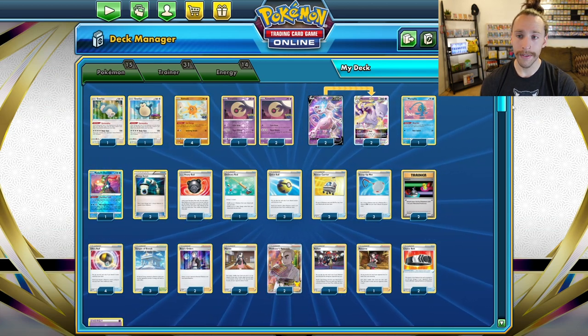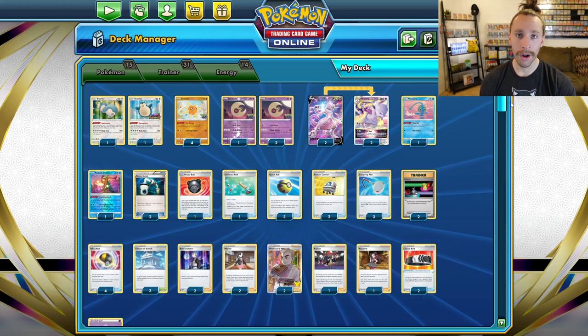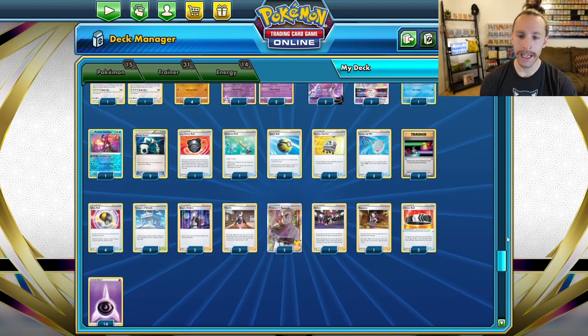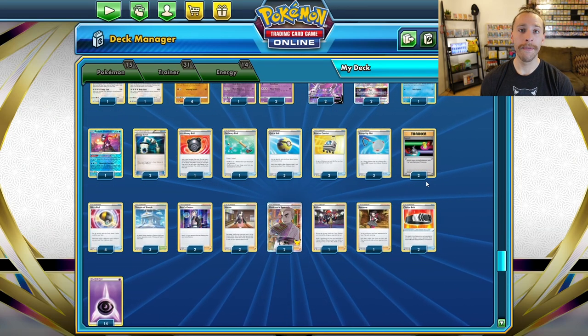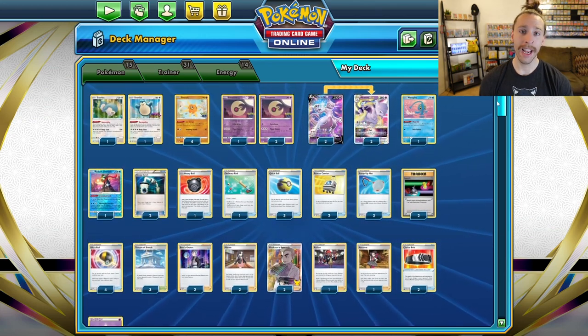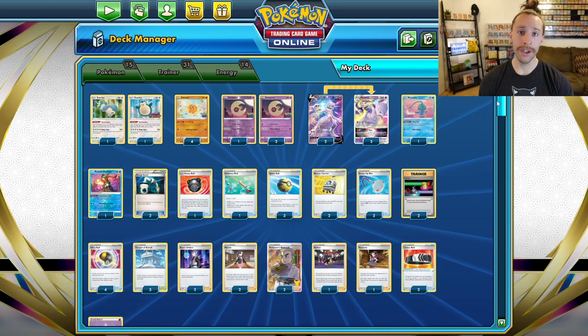We have two Boss's Orders, two Marnie, two Professor's Research, one Raihan, one Roxanne for those spicy plays at the end. We have two Choice Belts and 14 Psychic energy. I'm excited to show you guys what this deck is capable of — I think it's extremely fun. Let's go ahead and check out the gameplay.